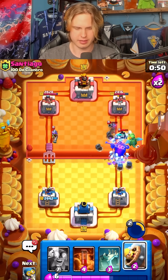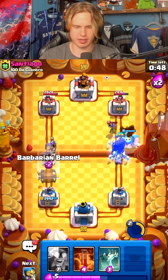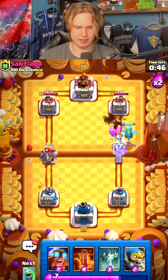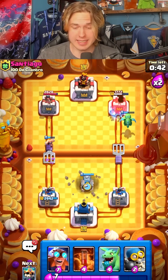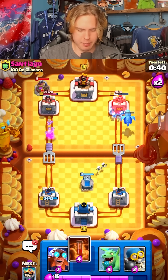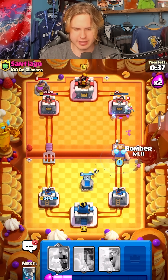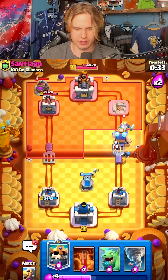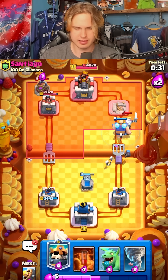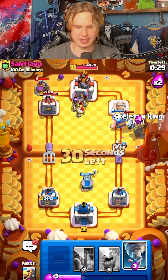Here's the play — we're gonna go baby dragon, ability, and then we're gonna tornado these musketeers straight into our baby dragon. Nice, bomber connects as well, perfect. Let's go for the barb barrel — baby giant is still alive, good. Go ahead and tombstone. He goes to the pump — I'm just gonna E-Giant the bridge, it doesn't even matter, this tower's already down. Skeleton king ability is so good — that is wild.